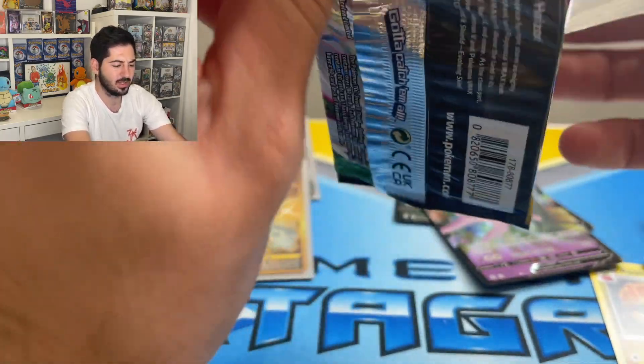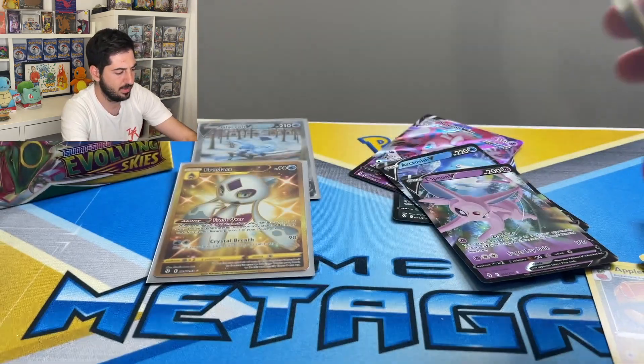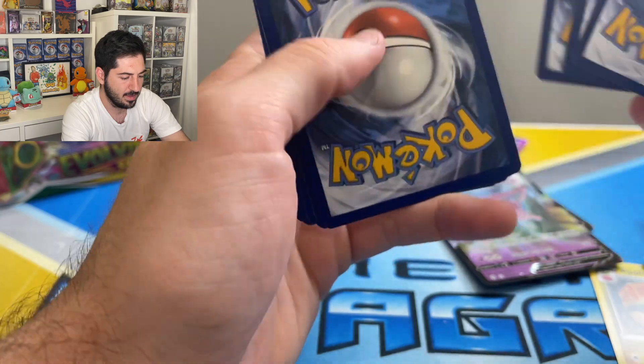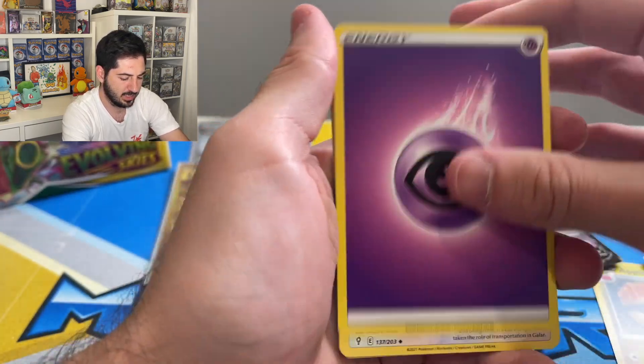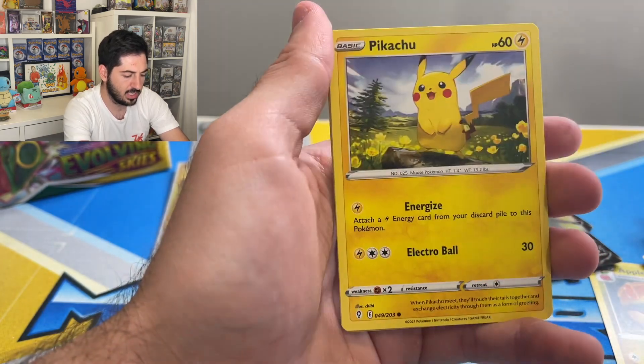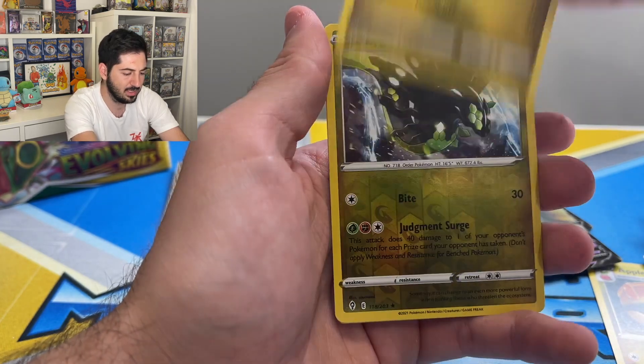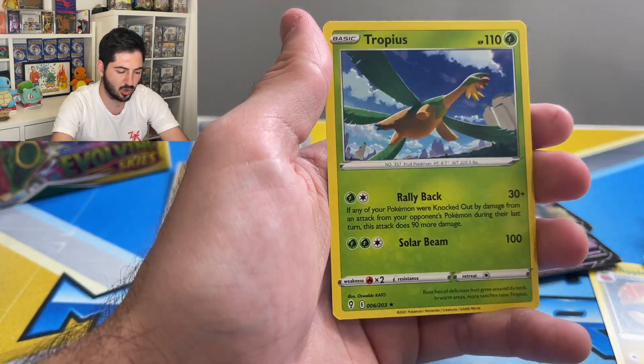I'll take it a bit slow now guys, I'm sorry. Psychic Energy, Braviary, Nuzleaf, Eiscue, Tentacool, Pikachu, C-dot, Lillipup, Bagon, Zygarde reverse, and a Tropius.